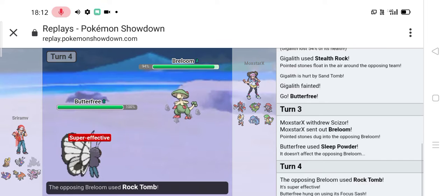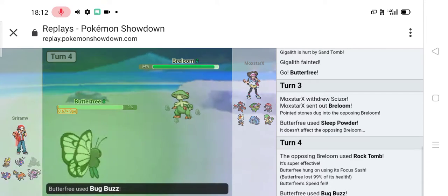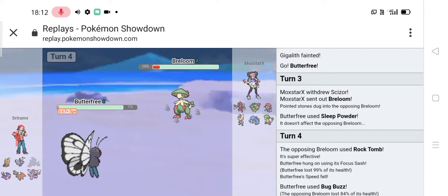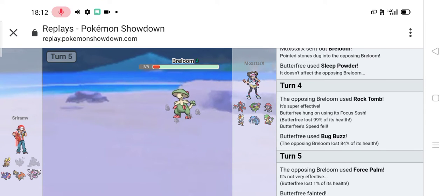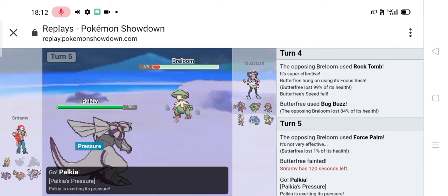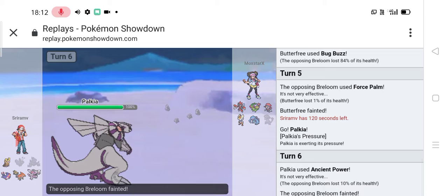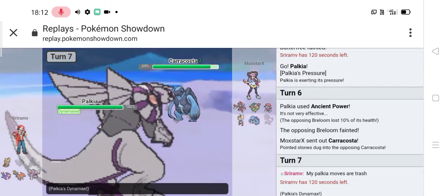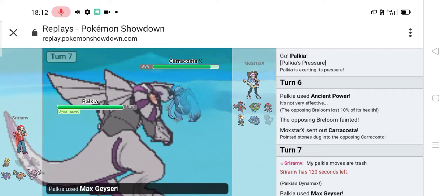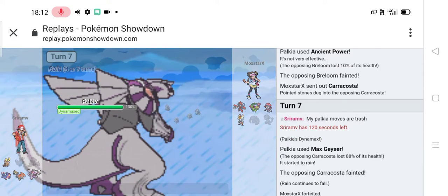I sent out Butterfree. I thought about going for Quiver Dance predicting the Breloom switch, but I went for Sleep Powder anyway. He used Rock Tomb. I used Bug Buzz but it didn't KO. He spammed and knocked out my Butterfree. I sent out Palkia and went for Ancient Power — didn't get the boost. He sent out Carracosta without Sturdy because Stealth Rocks broke it, and I used Max Geyser and my opponent forfeited.